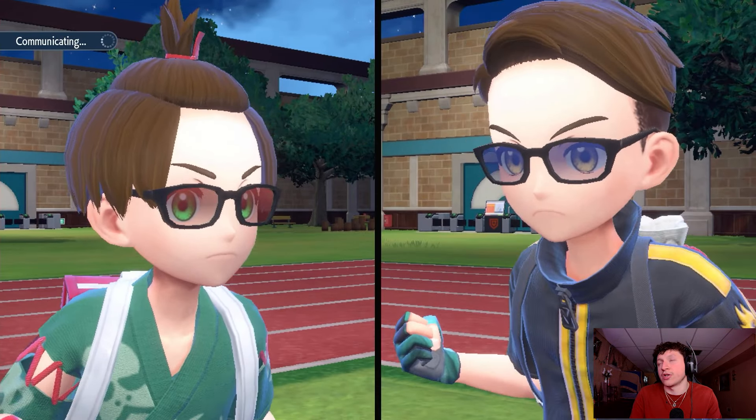Do they have Fluttermane in the back? If we Sacred Sword into that slot and they swap in Fluttermane, that's rough. I could go for Behemoth Blade but I don't know if that picks up the KO. I see them protecting the Chien-Pao — so I'm just going to go Helping Hand into Behemoth Blade on the Incineroar. Show me Protect. Huge read right there — Helping Hand, Behemoth Blade with the Steely Spirit boost, give me the KO on the Incineroar!